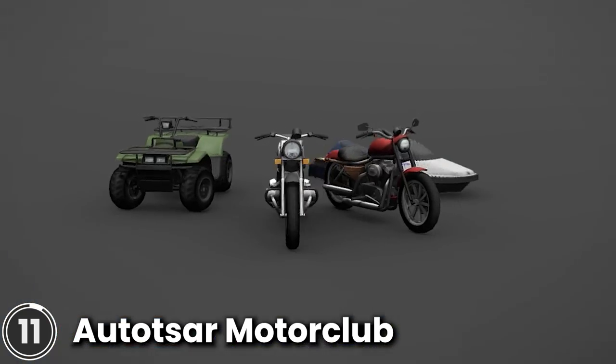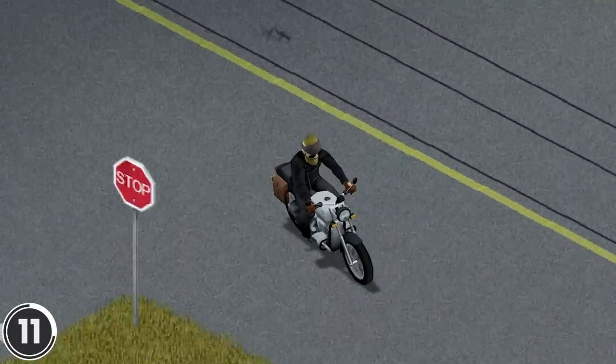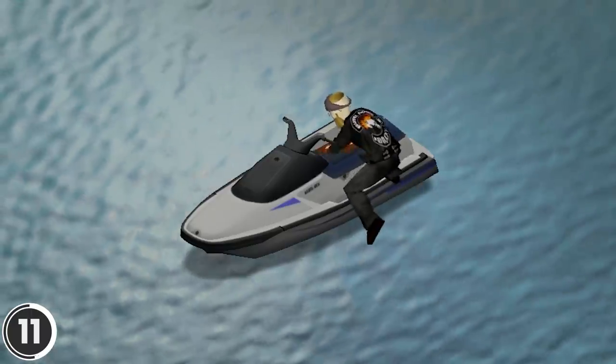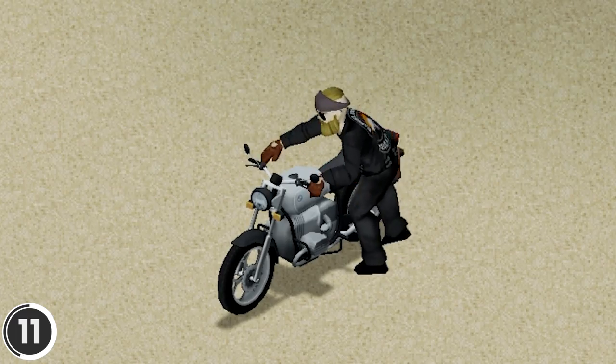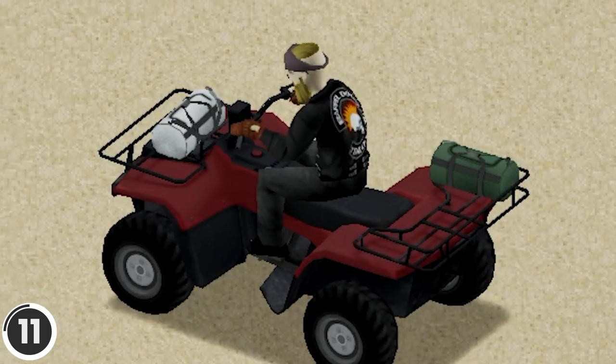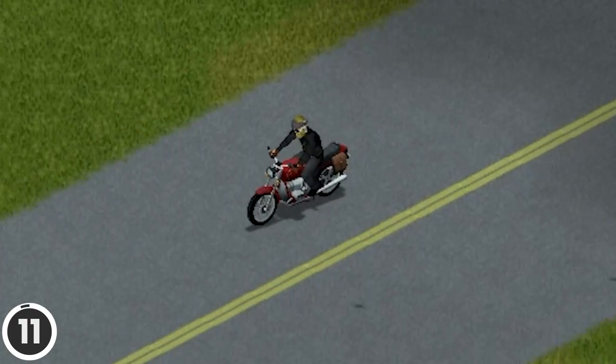Out at Zara Motor Club. This mod is absolutely incredible. You can drive three different motorcycles, a quad bike and a jet ski. The sheer quality of the models and animations is insane. Your character even looks over its shoulder when going in reverse. You can dive into the water from the jet ski.